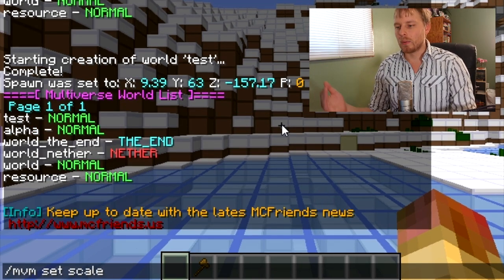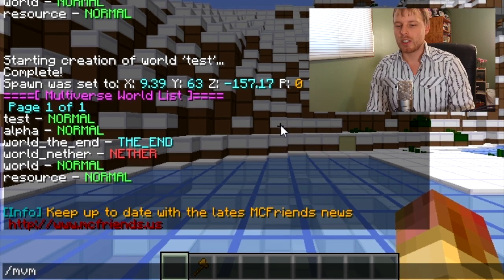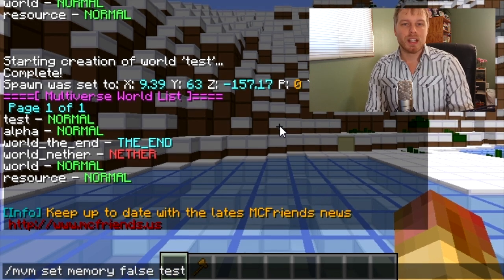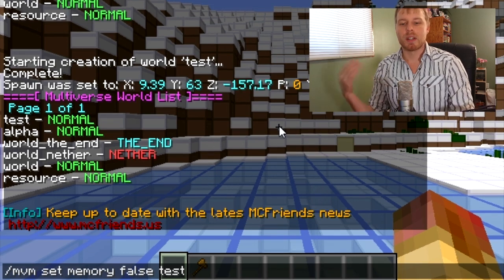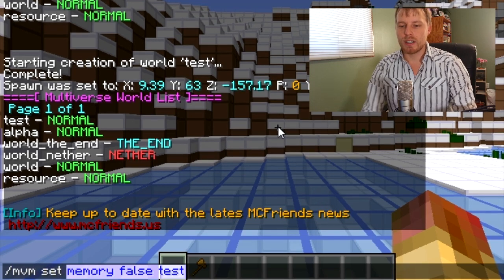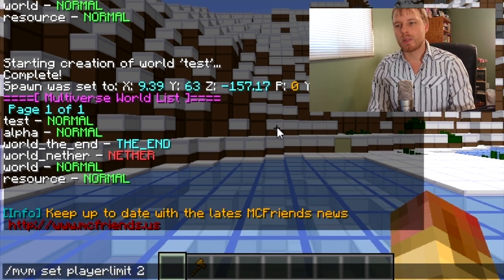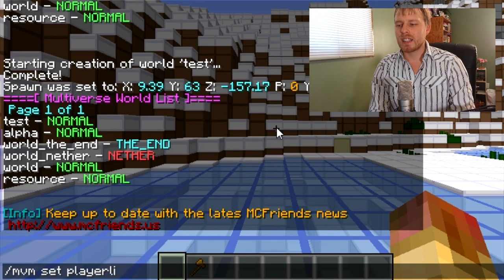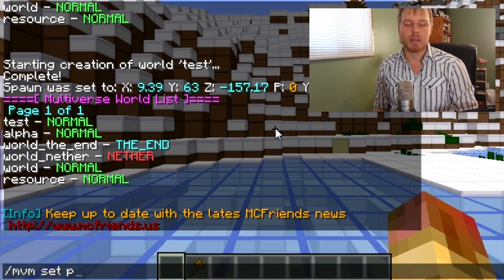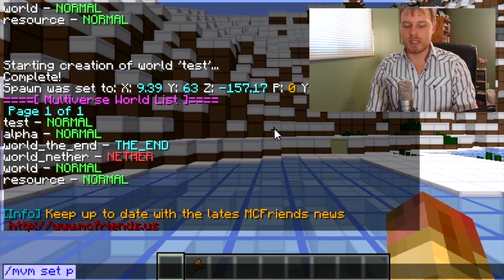You can also set the scale, similar to how the Nether works at a bigger scale for travel between worlds. For reducing memory usage, you can do 'mv set memory false' for a world — that won't keep the spawn in memory and things will run a bit better. You can also limit the number of players that can join a world. I also like to use 'portal form deny' which prevents players from creating portals in that world.